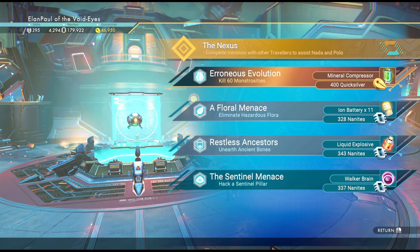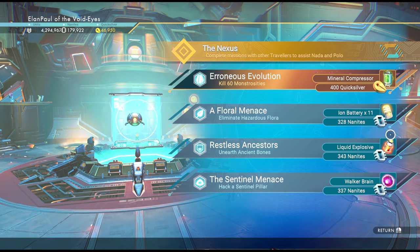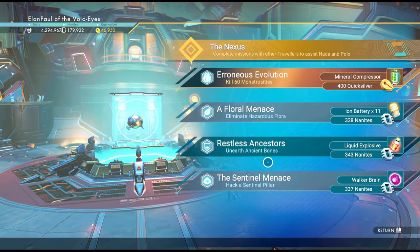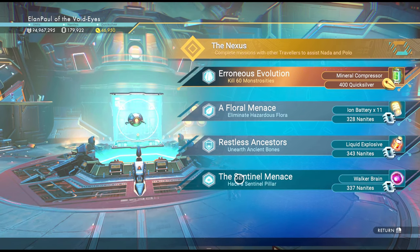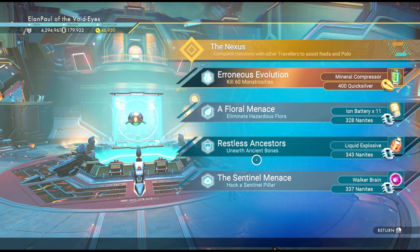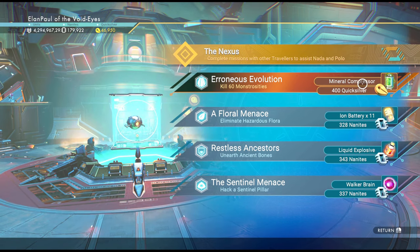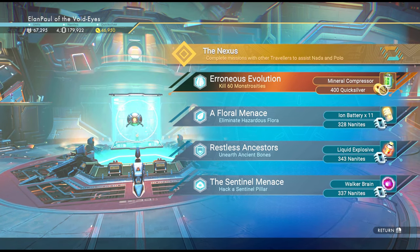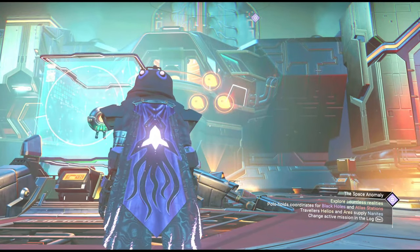Walker brains are needed to build certain things, so the rewards from these missions are very handy. These three missions at the bottom are constantly replenished - as you do one, another appears in its place and they change throughout the day, usually within a few hours. The one at the top has a quicksilver prize - you can get 400 quicksilver for doing these. It has a little emblem indicating it's a quicksilver reward.